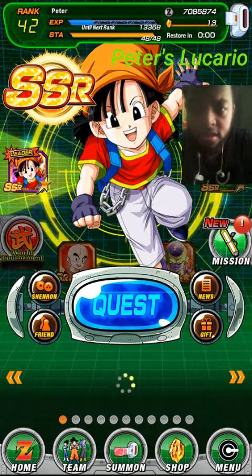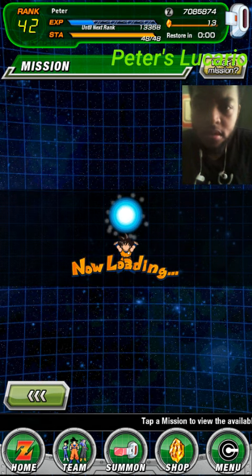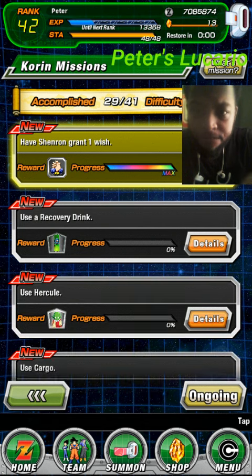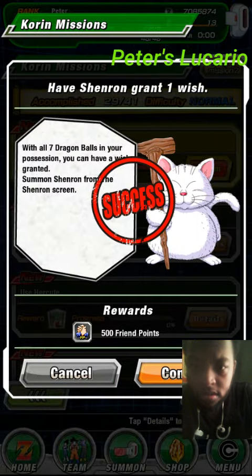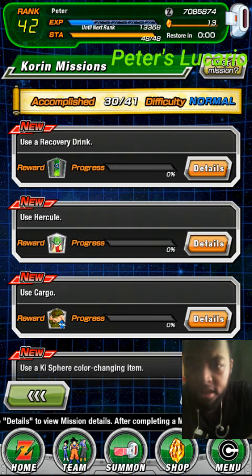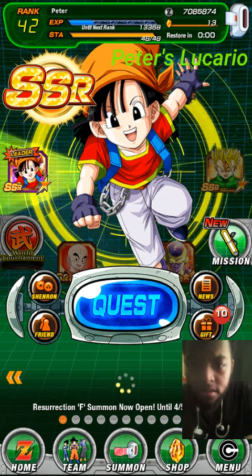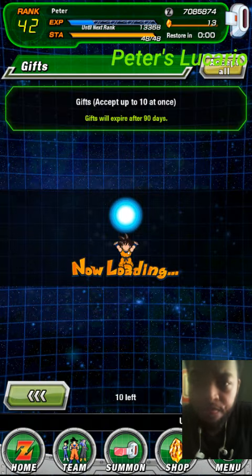One mission completed, let's check that out. Claim 500 friend points — I'll use that for a summon later on.